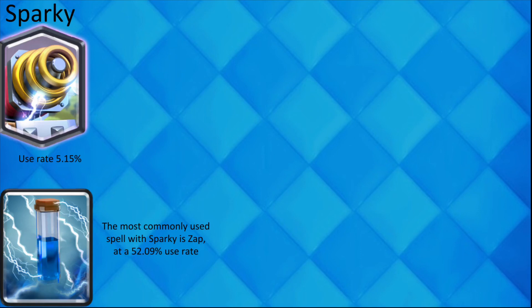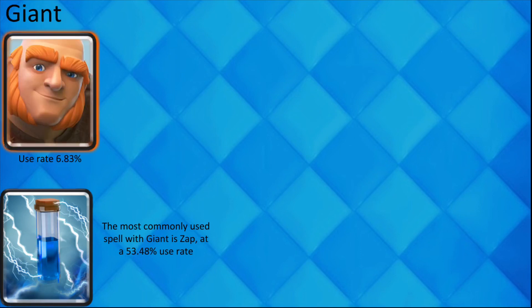The most commonly used card with Sparky is Zap because of its ability to kill small units and let Sparky connect to the tower. The most used card with Giant is also Zap.